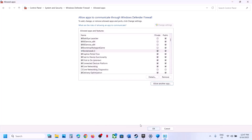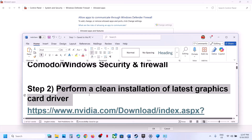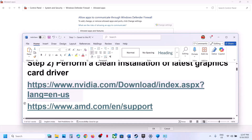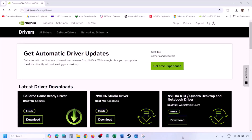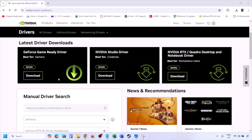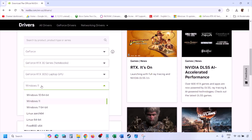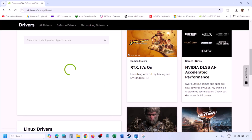The next step is to perform a clean installation of your graphics card driver. If you have an NVIDIA card go to the NVIDIA website; if you have an AMD card go to the AMD website. Select your graphics card from the list and select the right operating system — Windows 10 or Windows 11 — then click Find.